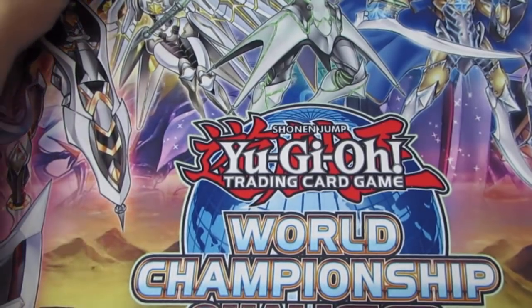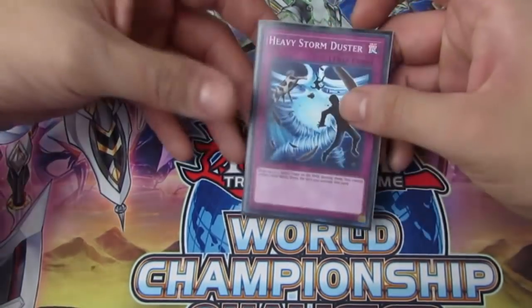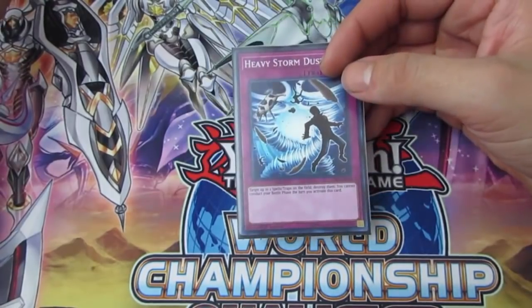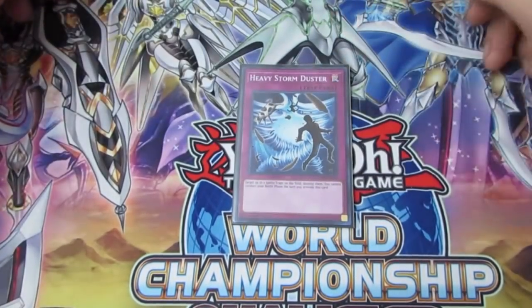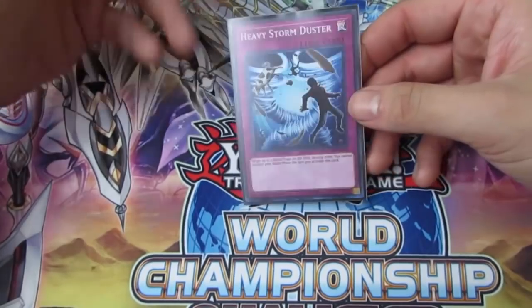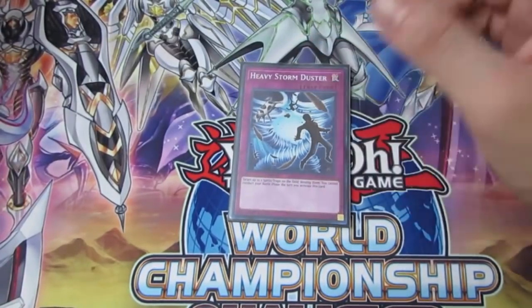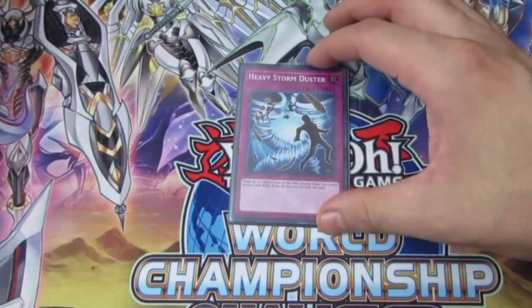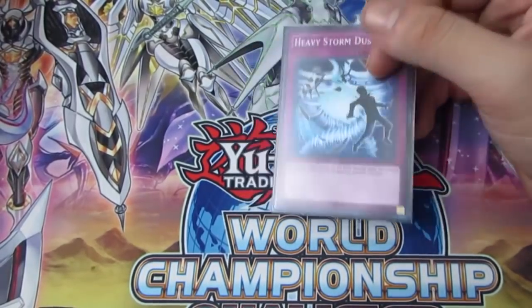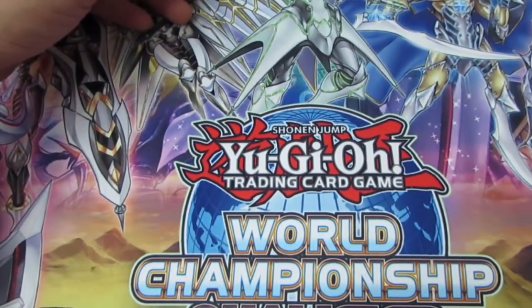Heavy Storm Duster has really gone up in play. Unlike Twin Twisters or Cosmic Cyclone, you don't have to discard — you can set it and blow your opponent out in the end phase. It's really good against pure Sky Striker, Altergeist, True Draco, and any back row-heavy deck. It's essentially Twin Twisters with no cost, giving you a huge swing in tempo. Against Trickstars, they'll Light Stage this and then at end phase you activate and blow out two cards. It's become a staple in either the main or side deck.